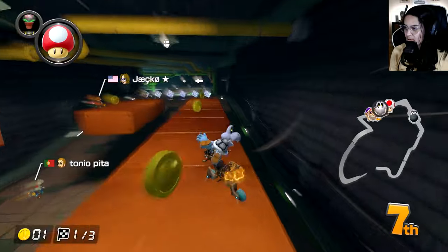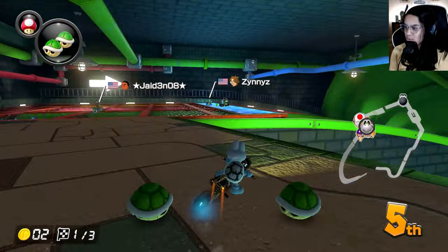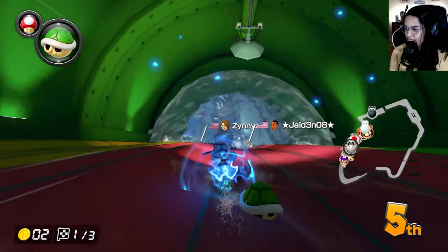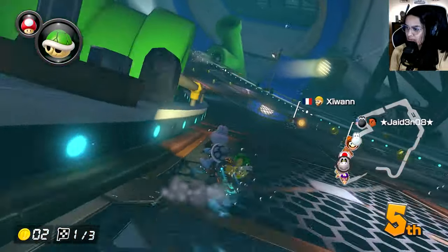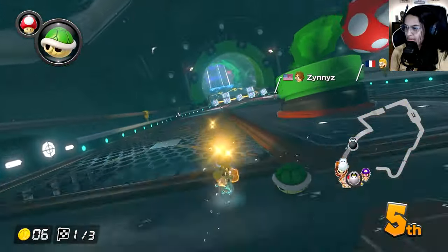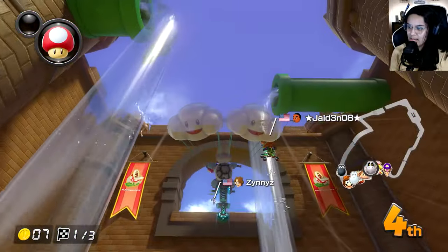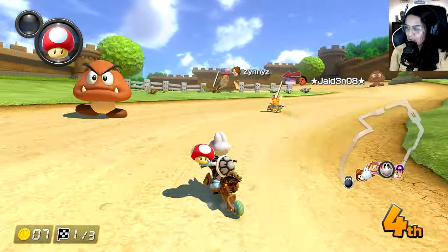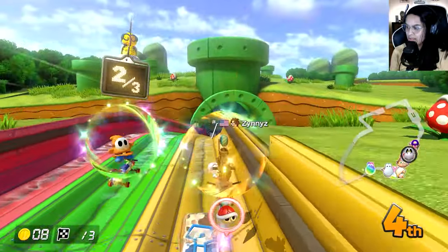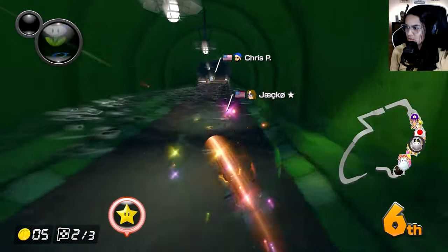Next up, we got Piranha Plant Slide. Why did it take me so long to figure out that this was not an Inside Drift combo? It took me like the whole time — literally insane. I should really be getting some coins here, so let's pick up those two. I don't really know what hit Funky Kong. I was hoping I was gonna get an item box, but that again did not happen. He had triples — can't be too mad about that.